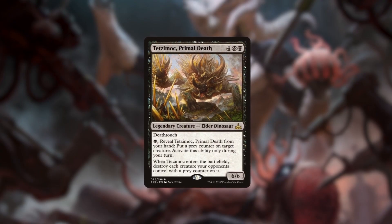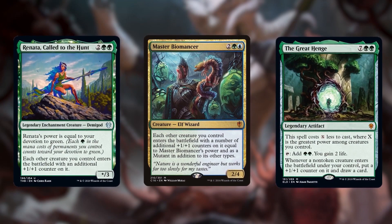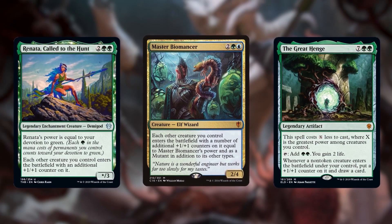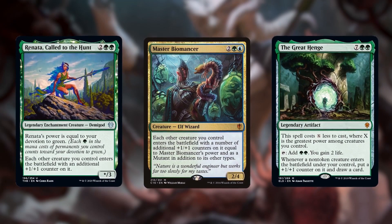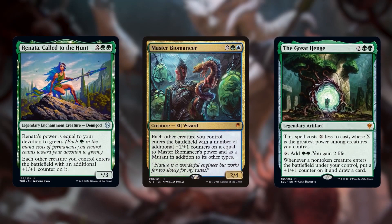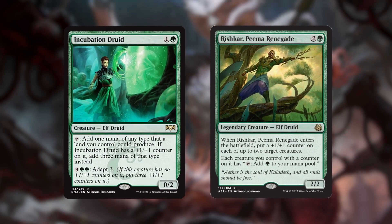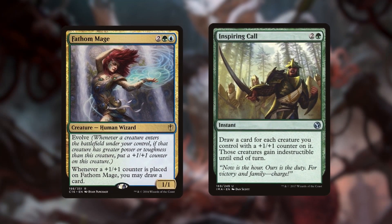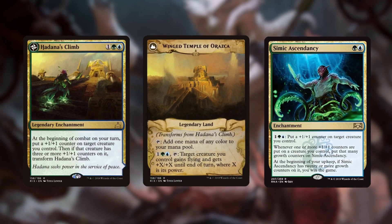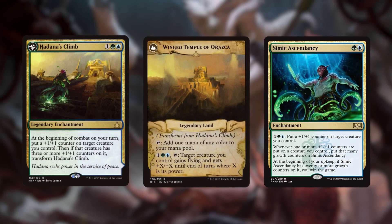Other excellent sources of counters include Vernada, Called to the Hunt, Master Biomancer, and the Great Henge, all of which passively put a +1/+1 counter on creatures entering the battlefield under our control. Since a lot of the best cards to enable Volrath put +1/+1 counters on our creatures, we're adding a +1/+1 counter sub-theme to our deck. Plus one counters will fuel our ramp like Incubation Druid and Rishkar, Peema Renegade, draw cards off Fathom Mage and Inspiring Call, and even add alternate win conditions with Hadana's Climb and Simic Ascendancy. This sub-theme ensures the deck has tons of powerful plays even if our Volrath plans get shut down.